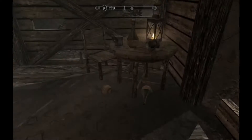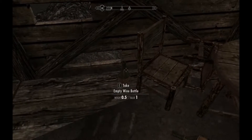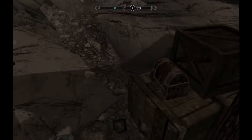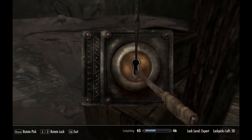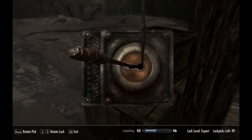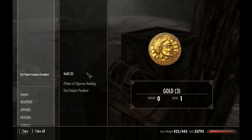An empty barrel, some empty wine bottles. Empty? Well, that one's full — it's okay, not a complete waste. An East Empire Company lockbox — it's worth something coming here. Just to get one of those pendants and some jewels.